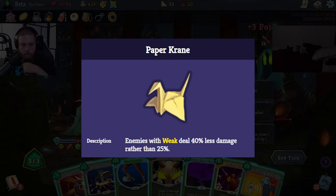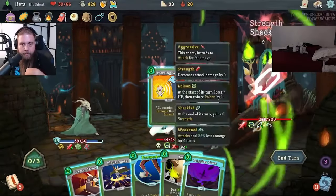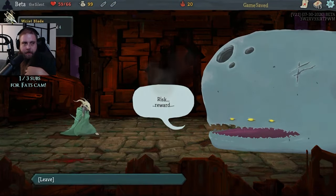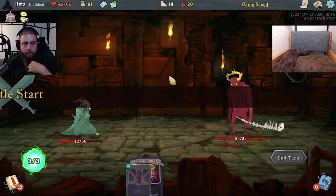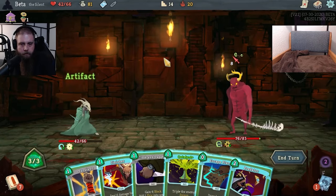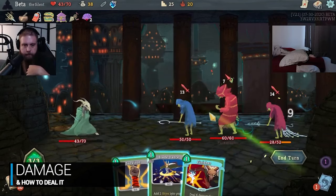Add in AoE mitigation cards like Crippling Cloud and Piercing Whale, as well as Malaise, After Image, Blur, Wraith Form, and a host of other options, and you'll see that the Silent produces a ton of damage mitigation that can last over multiple rounds. From the beginning of each run, the Silent's deck is more defensively minded. She's the only class with a starter card that applies weakness to enemies, and she starts with more defend cards in her deck than any other character at 5 vs. 4. The flip side is that she's the only character without a starting card that improves her damage output appreciably. This is the main reason why the Act 1 Elite Goblin Nob can be so difficult for the Silent — Nob punishes skill-based decks, and the Silent starts with pretty low damage output.